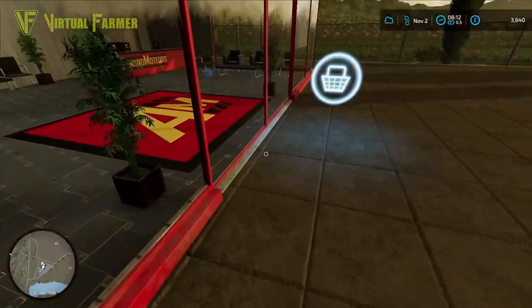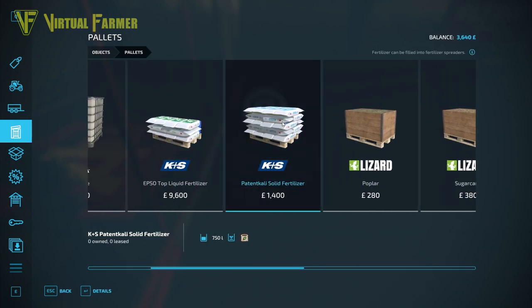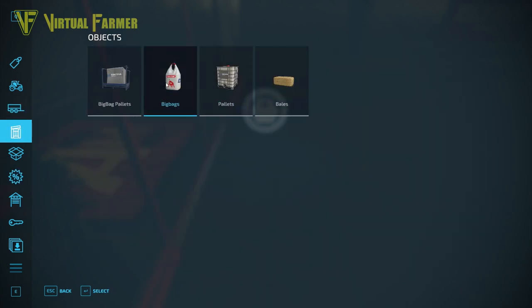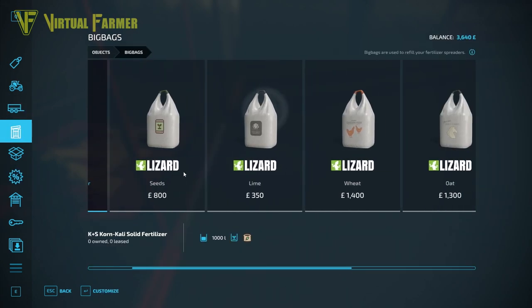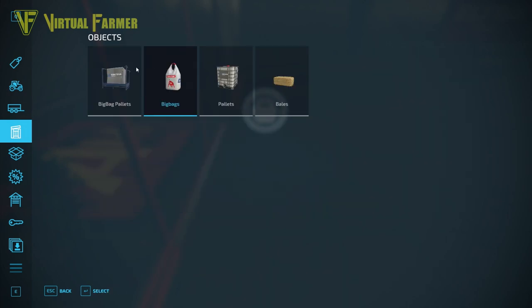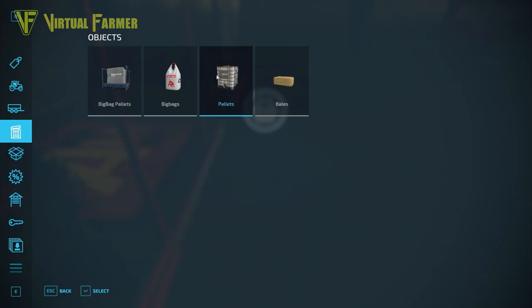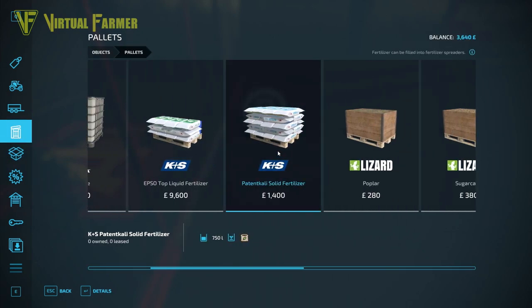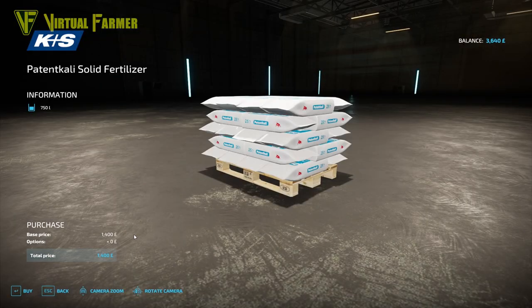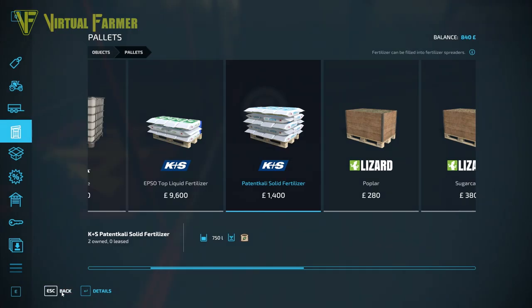We haven't got our front loader with us so we're going to have to get a pallet - a little more realism. Here we go - some solid fertilizer, 750 liters. I think this is fairly expensive, but actually it's not that much more expensive compared to the other options - it may even be the cheaper option. Let's grab a couple of pallets of this.